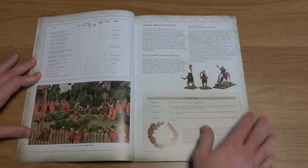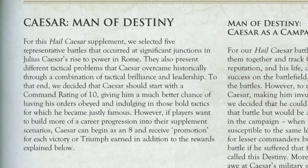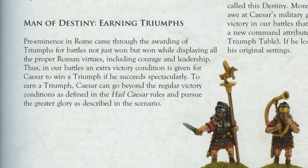In an introduction to the next section of the book, we are told that we are going to be presented with five scenarios of representative battles that occurred at significant junctions in Julius Caesar's rise to power. There is also a campaign mechanic introduced here for rewarding Roman players with triumphs for winning the battles when played as part of a campaign.